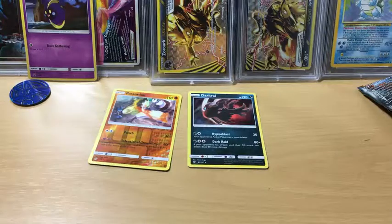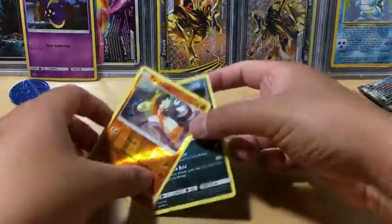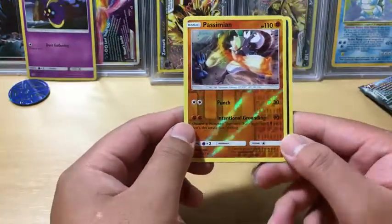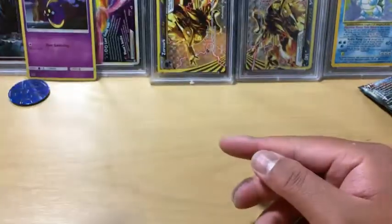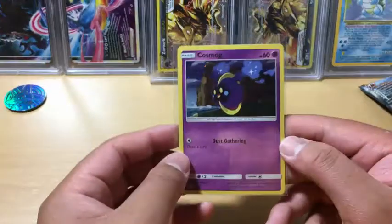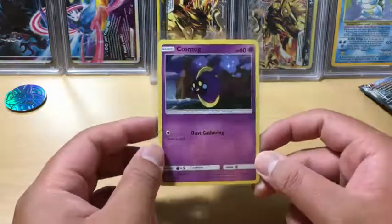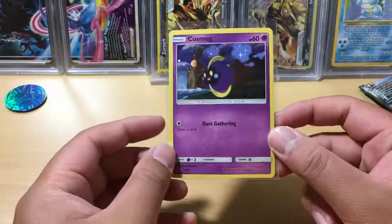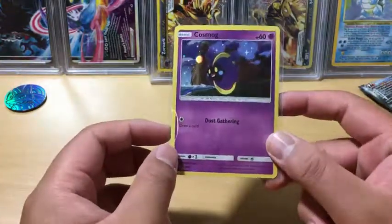But actually that was everything. So we did at least manage to pull a holo rare out of the pack. We got a Persimmon reverse holo rare and a Dark Raid holo rare, so not too bad. And we got this beautiful Cosmog which will be sent off to PSA. Hopefully you guys enjoyed the video — it might be a short video but we did get some pretty good pulls. Please remember to leave a like, comment and subscribe for more future videos. I'll catch you guys later, bye!